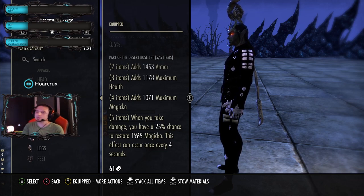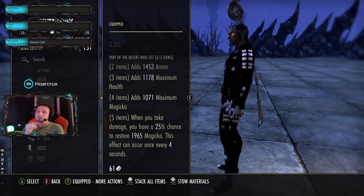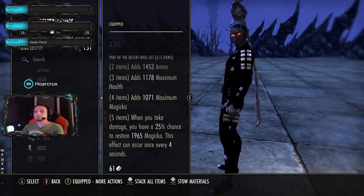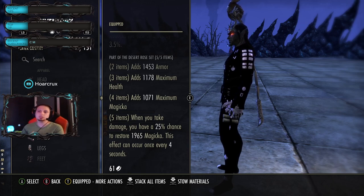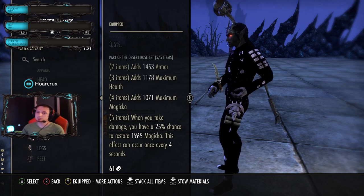Desert Rose - let me hit you with some math. Running this on both bars. The five-piece gives you 2000 Magicka every four seconds, which converts to 1000 recovery. When you bring it down to two seconds, this is like Lich - which only gives you 1000 recovery for 20 seconds of a one-minute cooldown. Desert Rose gives you that 1000 recovery for the entire minute - 100% uptime. That's why I'm running it on both bars. The amount of sustain is astronomical - by far the best sustain set in the entire game. You will not have a sustain issue as long as you're fighting.